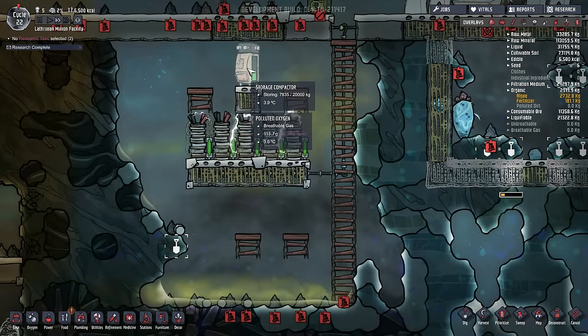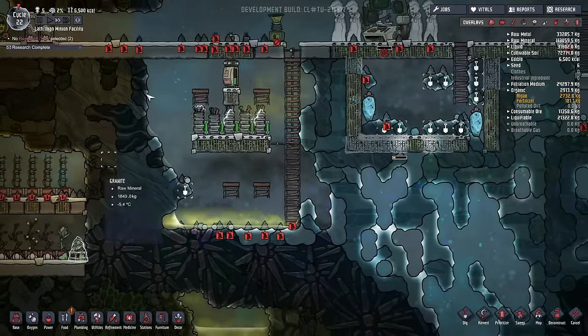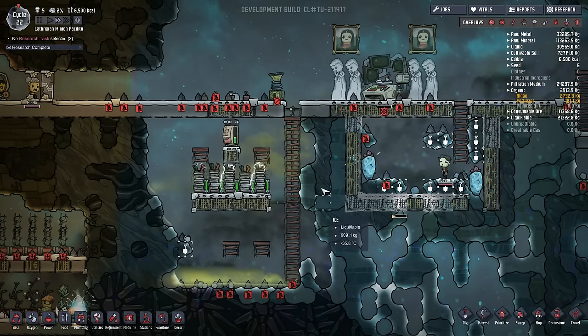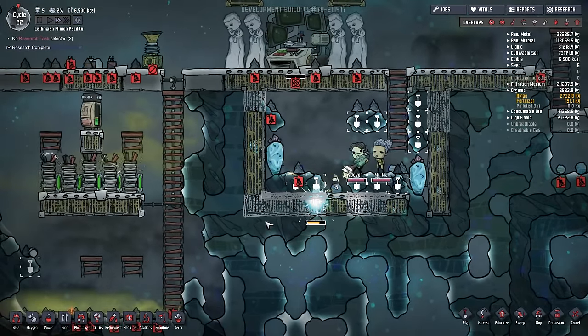A very small amount just melted out of the storage compactor and so we can safely say this is indeed working - and really really warm. This is why I'm going to dig out all of this and put these lovely Weezworts in this little gas permeable cage. They need to do more work for us.